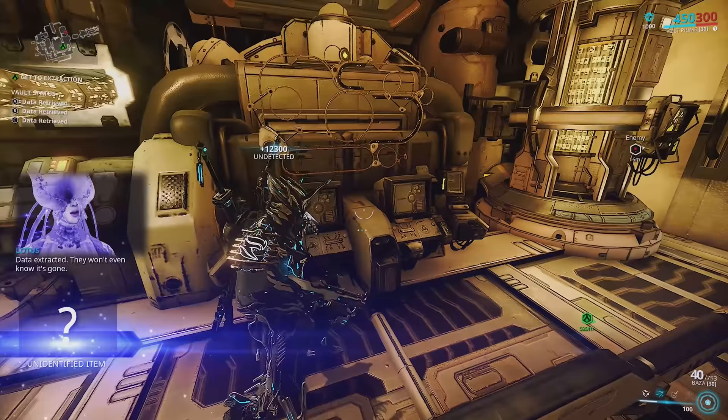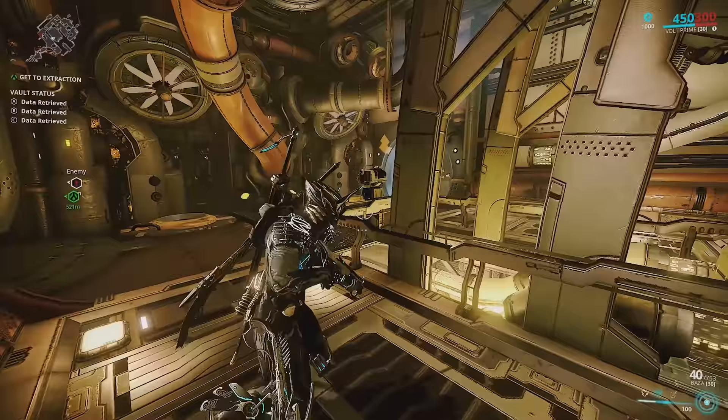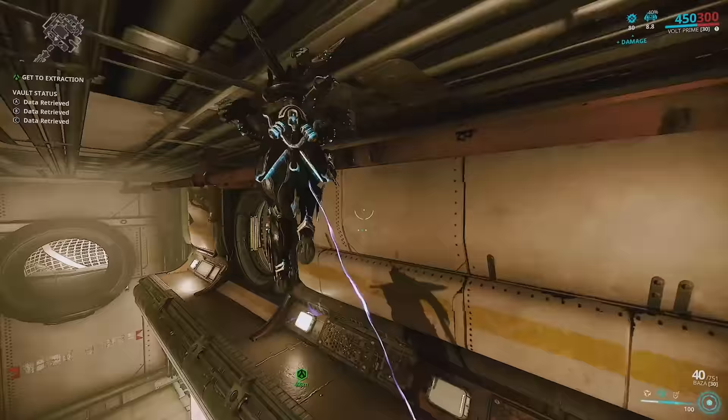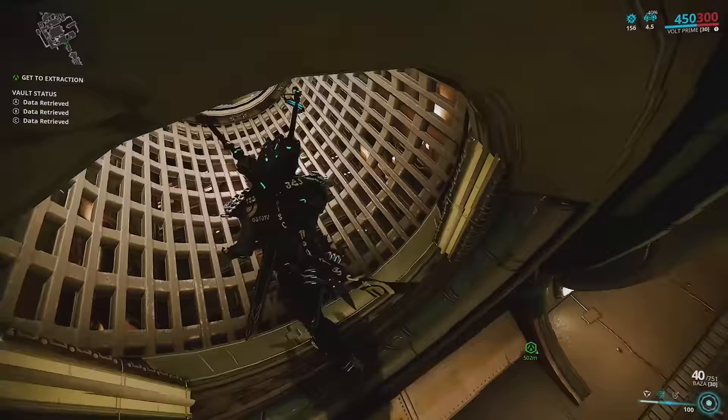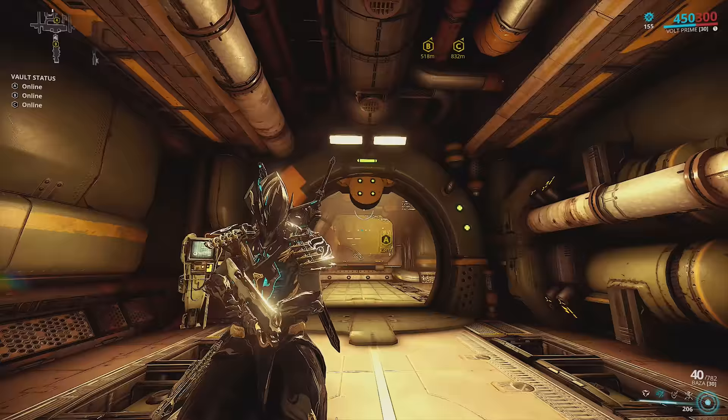The reason you need to hack all three consoles is that one opens the door while the other two turn off the sensors that can detect you near the spy vault. You don't necessarily have to stealth all of them — you can just open the door and hack it, but if you want to go undetected, you have to hack all three. You also have the option of jumping up through the top once all consoles are hacked. It's really down to you which route you choose.